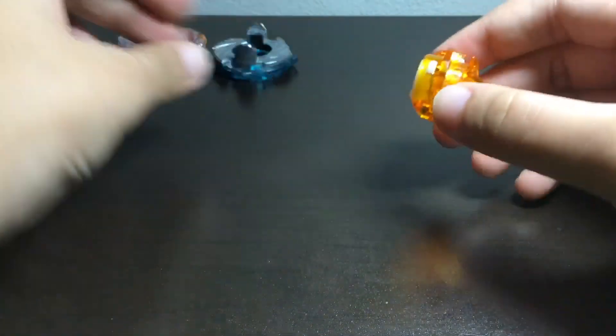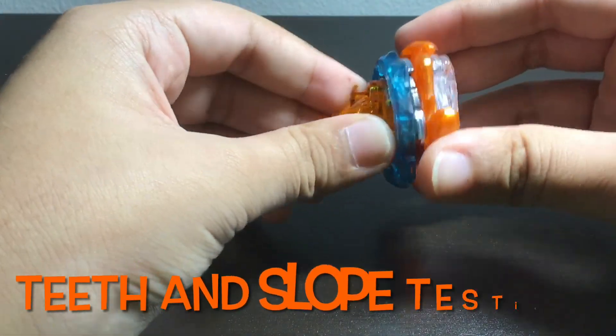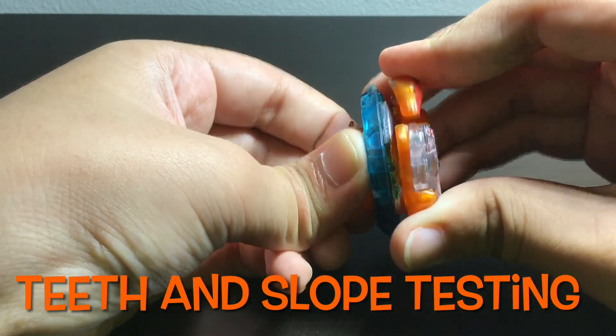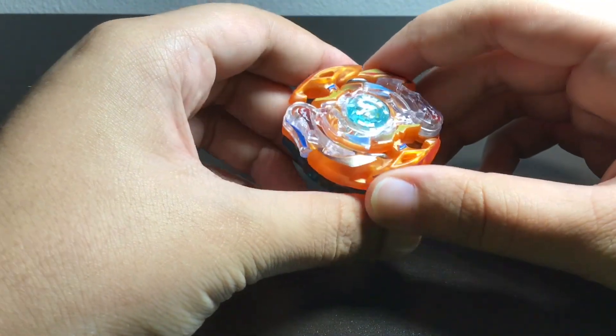To put the bay together — not going to touch the god chip because I do not want this thing to break again. Putting the teeth together... The first two clicks are pretty tight. The second two clicks are much tighter. That's basically it.